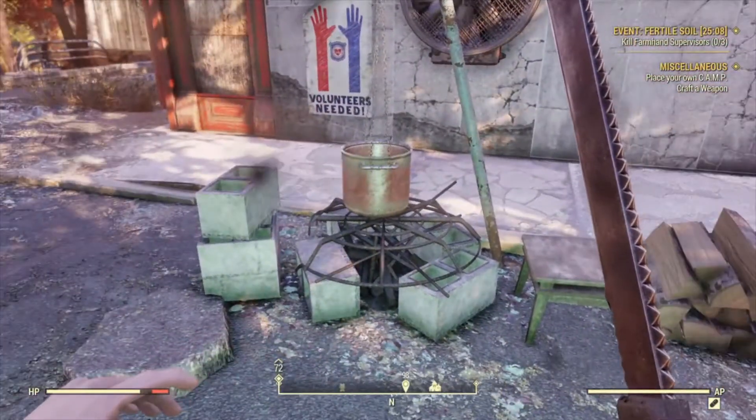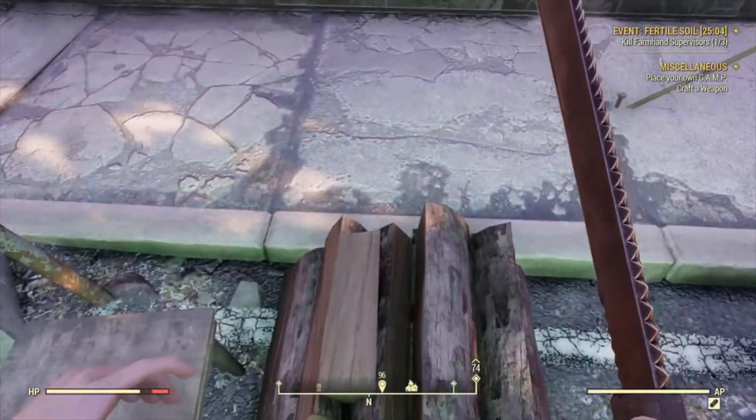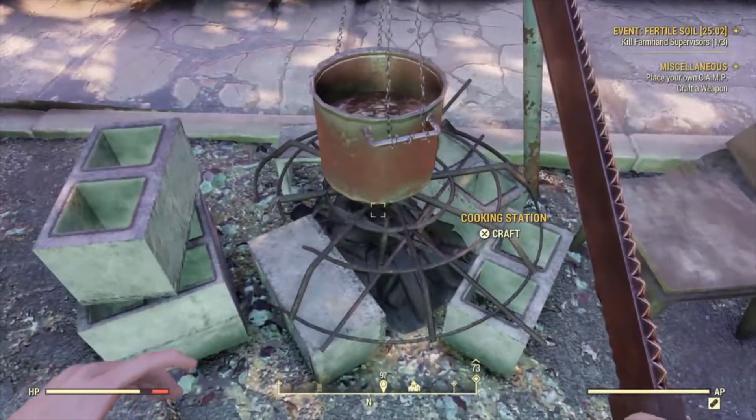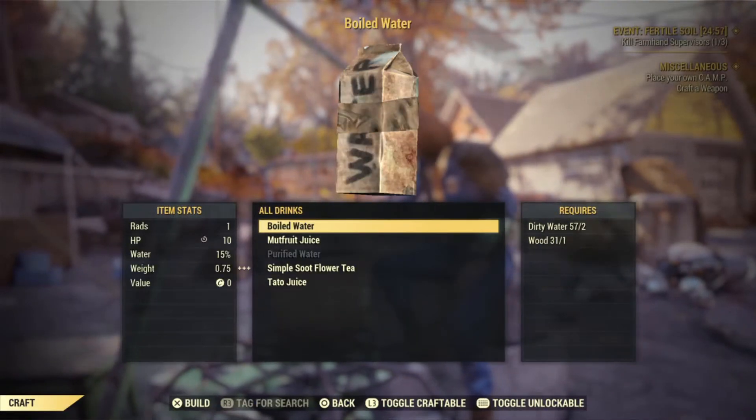There are usually two stacks of wood in case you don't have any. Just grab some and cook that dirty water into boiled water. You won't be dehydrating anytime soon.